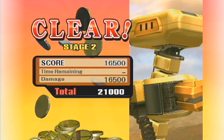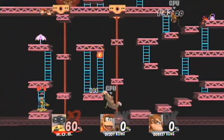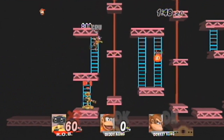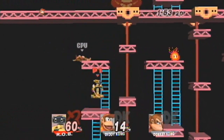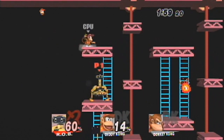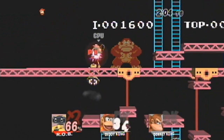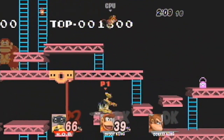So yeah, to unlock R.O.B. in Smash Bros., obviously you can get him through the Subspace Emissary like every character. You can also play 160 Brawl matches, which seems like a lot but it's really not that much — especially if you think about Melee and how Mr. Game & Watch required a thousand. So it's really not that bad. 160 is the magic number for R.O.B.